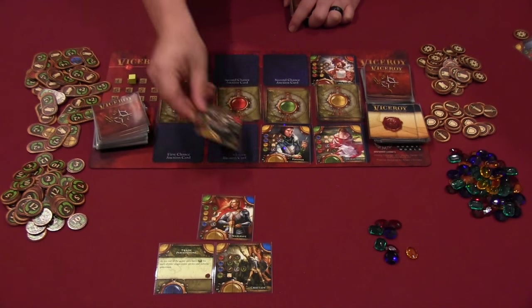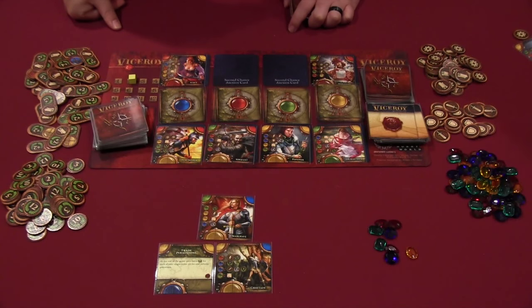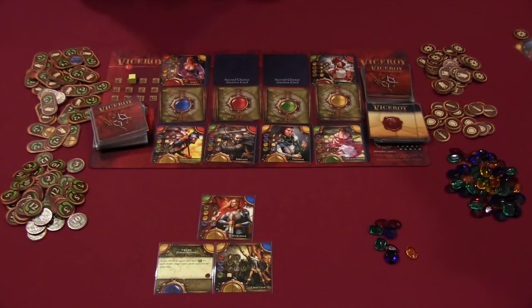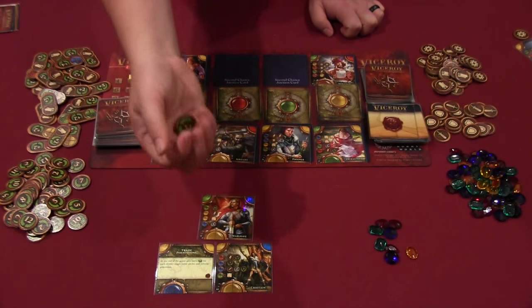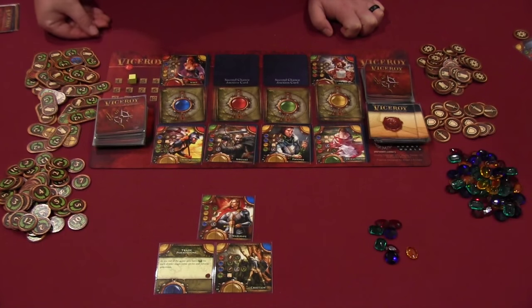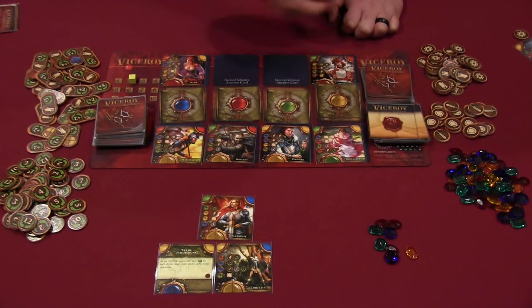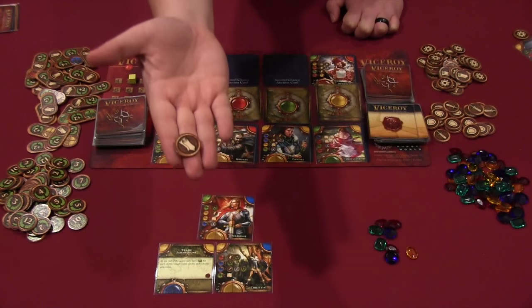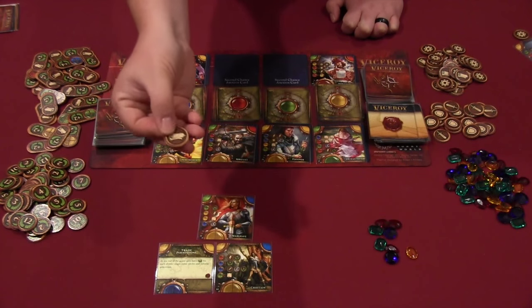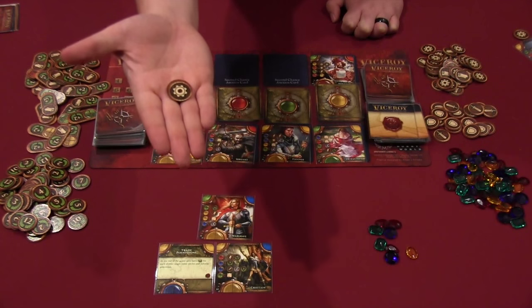Any cards on the bottom auction row move up to the top, and four more cards flip out to become available for the next auction. Regarding tokens: some cards give you victory point tokens placed directly on those cards, worth points at end of game. Some give gems. Some give magic tokens placed on the card — magic is worth nothing until the end of the game, at which point it may be worth something based on multipliers.